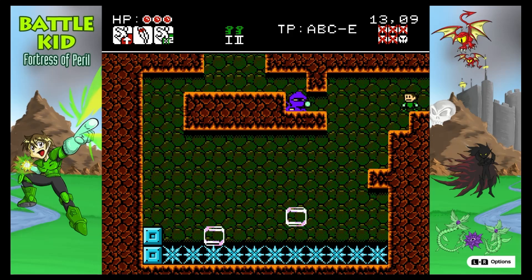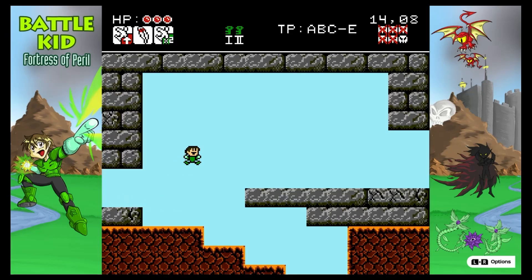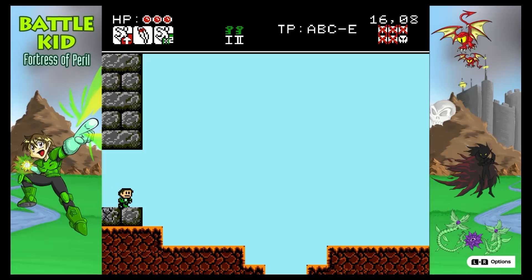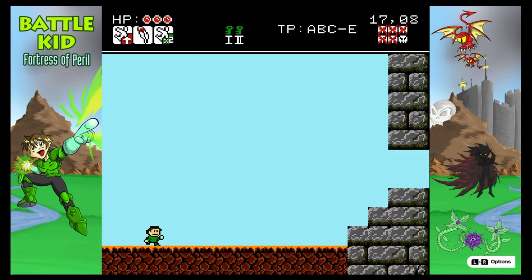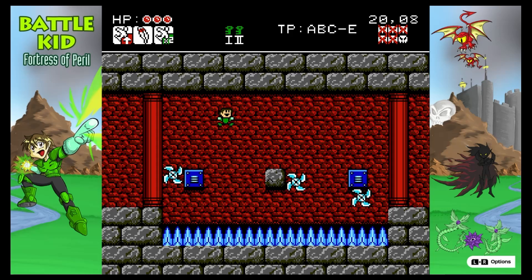An example that comes to mind involves a one-eyed enemy. Preconceived notions of what retro styled games are like had me thinking I'd be able to shoot at it no matter what. I quickly realized I was wrong when I saw that this enemy didn't take damage when its eye was closed. This, along with some level design choices, spiced things up. BK takes simple concepts and makes them difficult by offering more than was expected — sometimes because of enemy placement, obstacles, or different enemies in the same area, forcing me to think of multiple things at once.